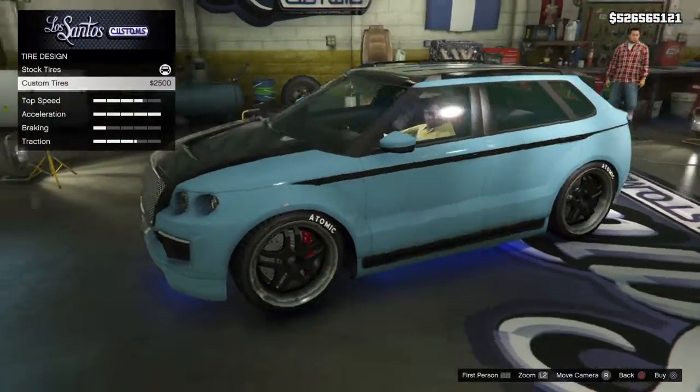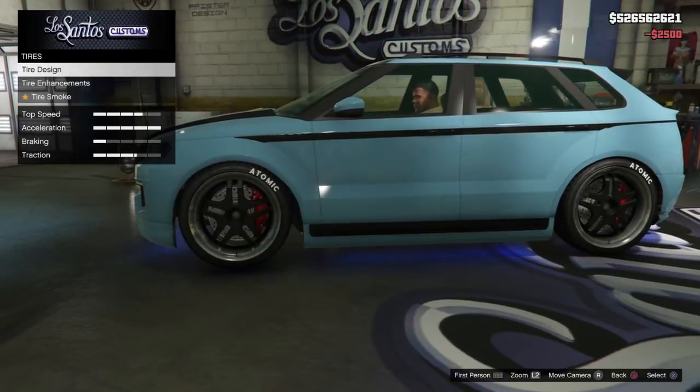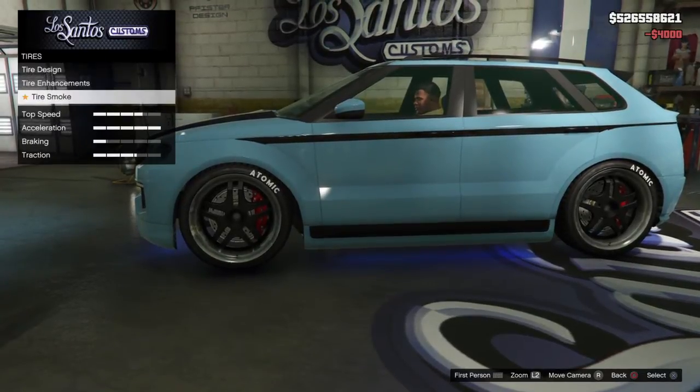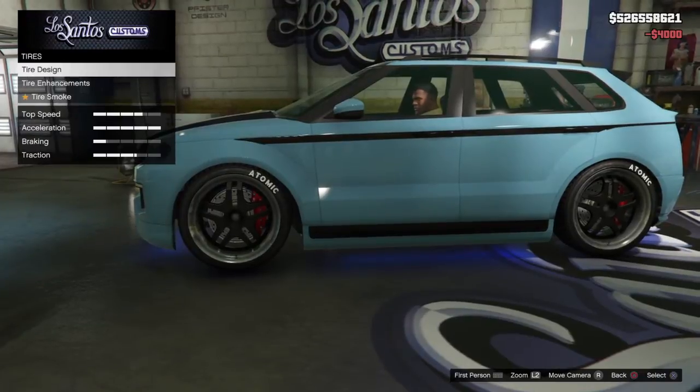For tires and tire design, we have custom tires here. We'll add some lettering to the tires so it looks more like a racing SUV. For tire enhancements, we'll put bulletproof tires on so you can't get your tires shot out — it's always a good idea. Then you can put tire smoke on as well for when you peel out or burn rubber.